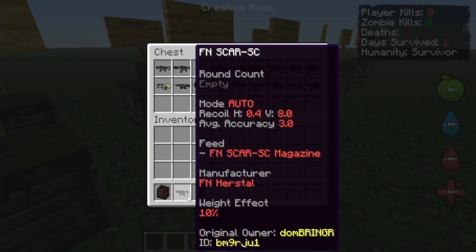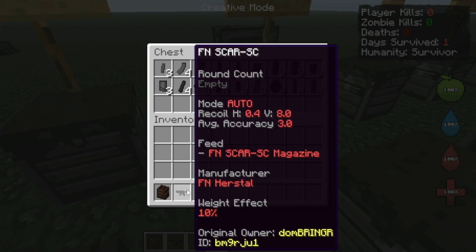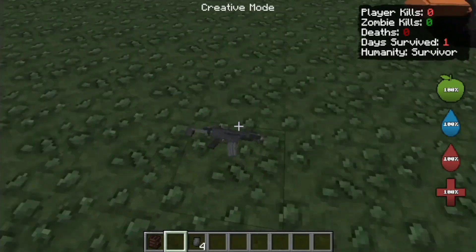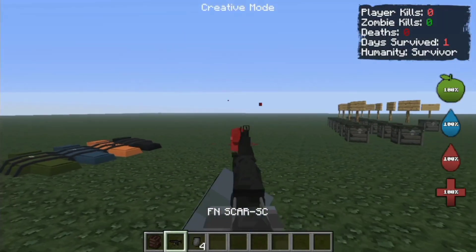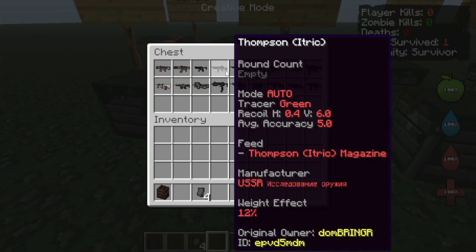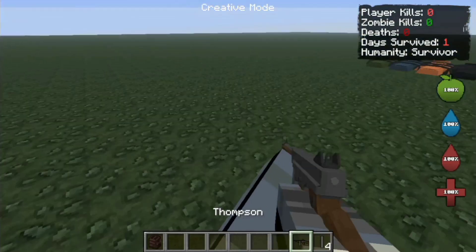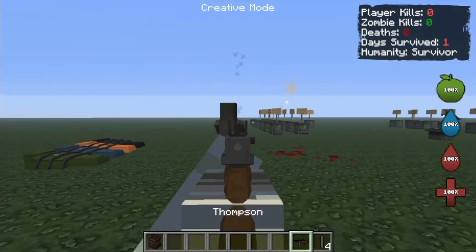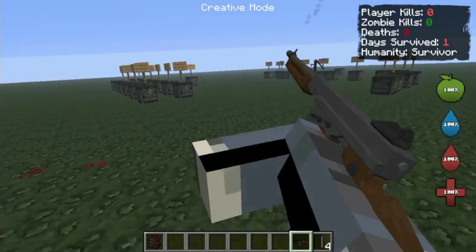Now let's try the SCAR SC — probably a submachine gun variant of the SCAR family. It is really a submachine gun. How about the Thompson? Let's try that weapon. The rate of fire is so fast — too bad the ammo is not that good.